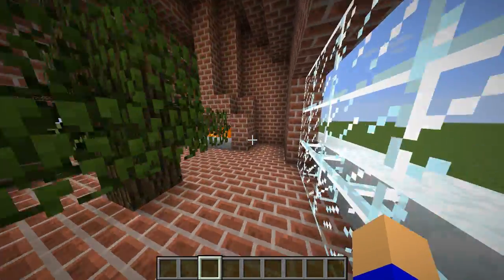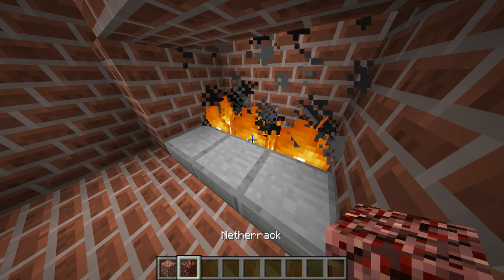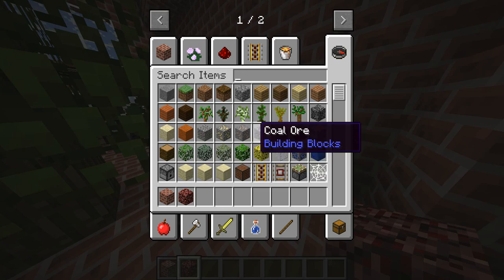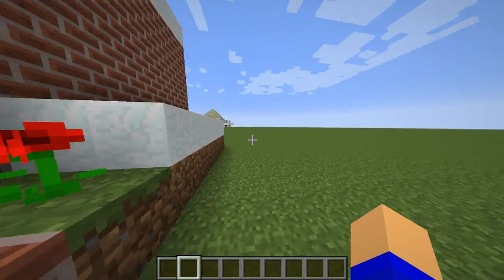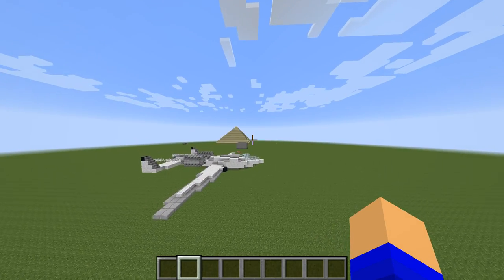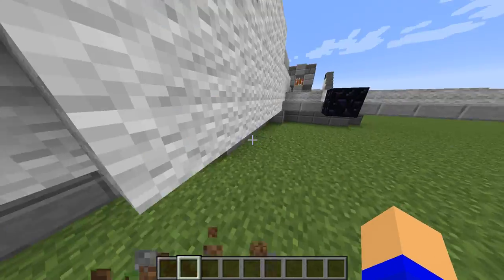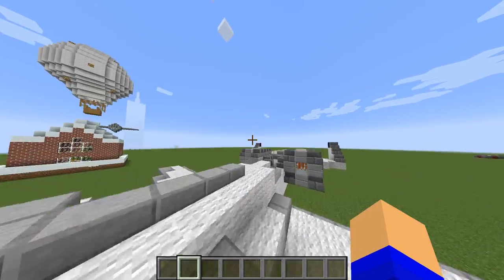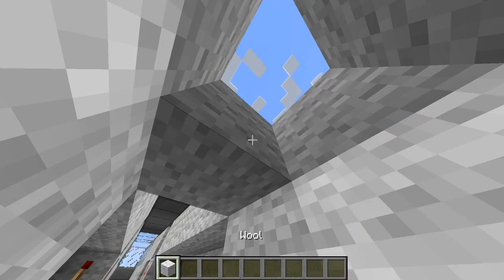These next ones are glitchy too — the first time you open it, it'll crash the game; the second time it's fine. There's also a plane, so there's actually an airplane and a plane as separate structures.